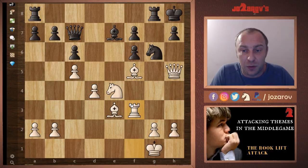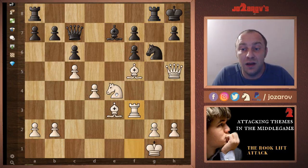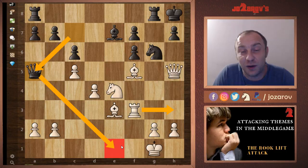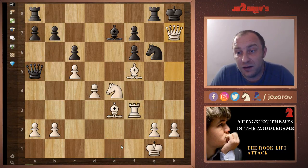White played rook to f3, because that's the only piece needing improvement. Some players might search for other tactical ideas, but here rook to f3 basically ends the game immediately. Black played queen to a5 with some checkmate threats, and if the rook moves to h3, there are dangerous queen to e1 ideas. You can pause the video and try to find the best next move. Black resigned immediately after the move queen takes h7.